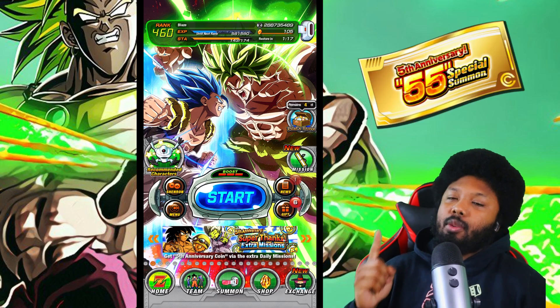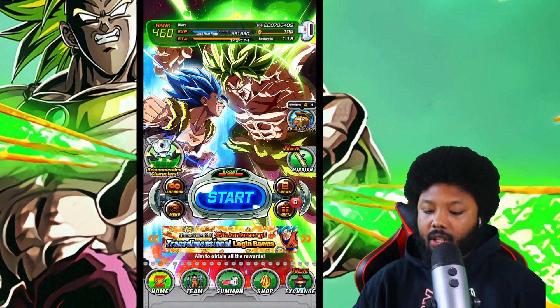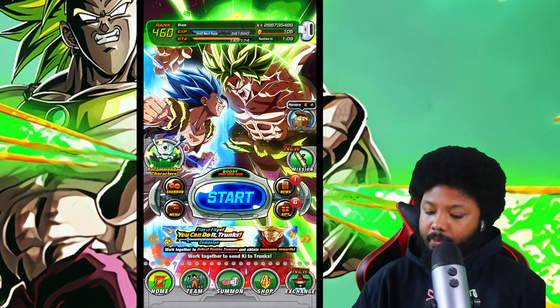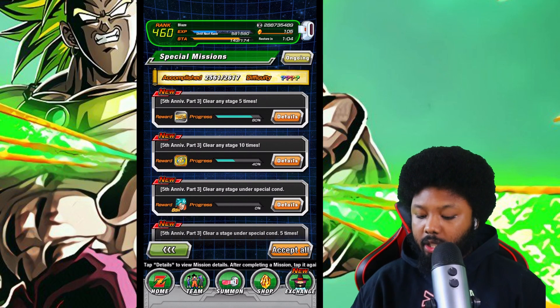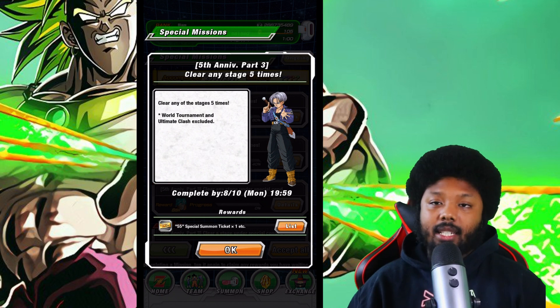Today is the day you can get that one ticket you've been wondering where to get — the 55 ticket for the guaranteed LR summon banner. I'm going to show you guys where you can get it very quickly. Basically you go to your missions, then go to the special missions. The mission requires you to complete 5 stages on the DohKan game — any stages — and then you get the last ticket.